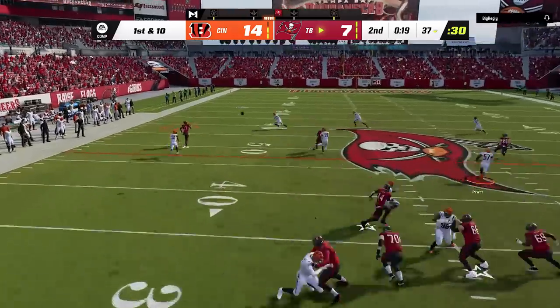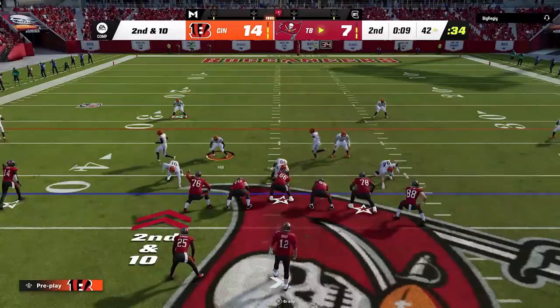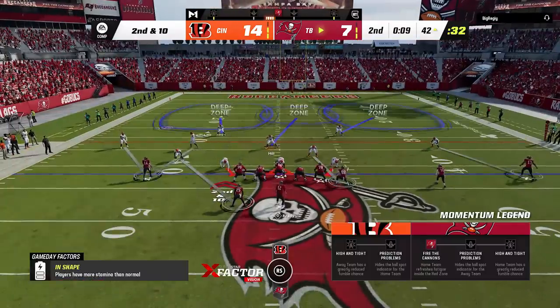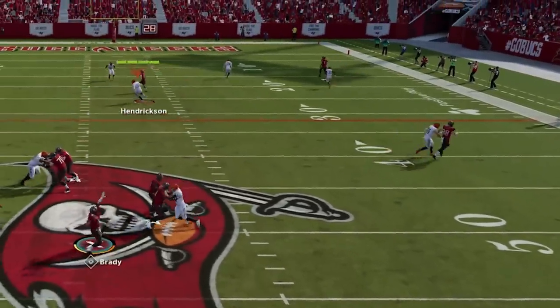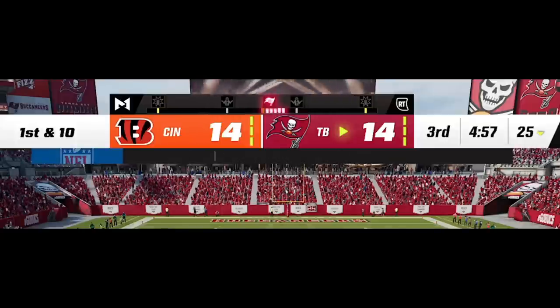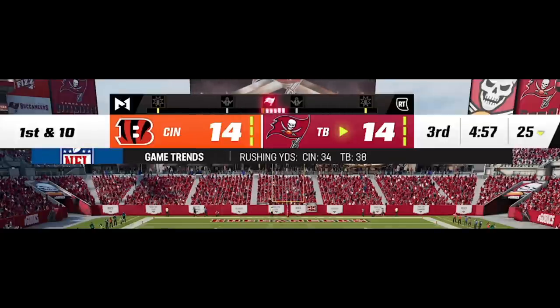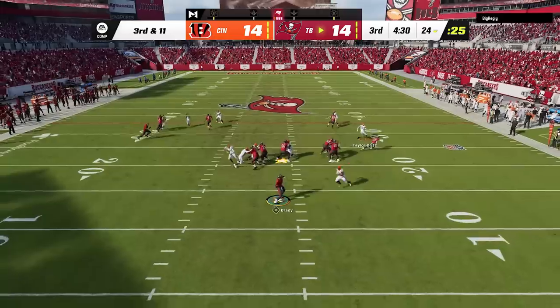I decide to play prevent-style cover 2 man defense with the middle safety and it looks like it's working — but somehow despite playing off and playing back, the cornerback and safety still let Mike Evans run right past them. He gets the ball in the second half and the score and situation are exactly the same as the first game. We get him to a quick third and long to start the half before he almost gets the first back to the running back out of the backfield.